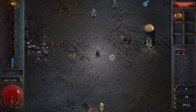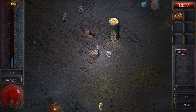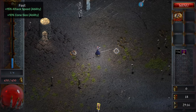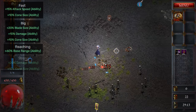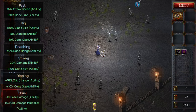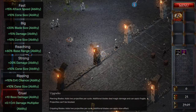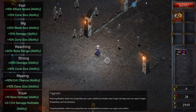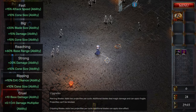Ring Blades has only positive traits and I would pick in the following order, focusing mostly on size and speed: Fast, Big, Reaching, Strong, Ripping, and then Cruel. Both Ring Blade upgrades add two projectiles. Piercing Blades will deal magic damage and apply fragile, while Crippling Blades will add a slow effect.